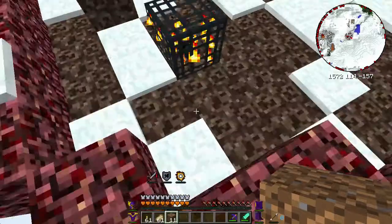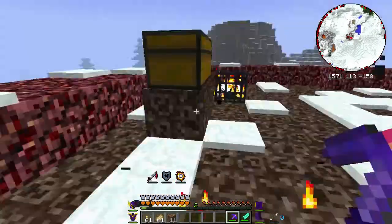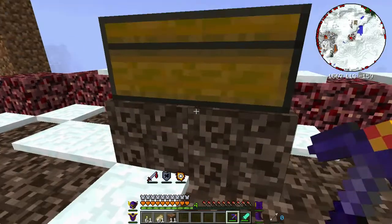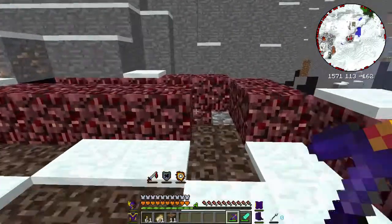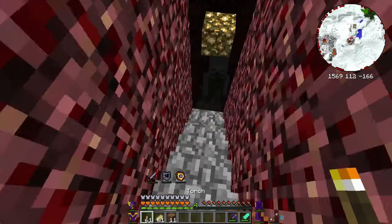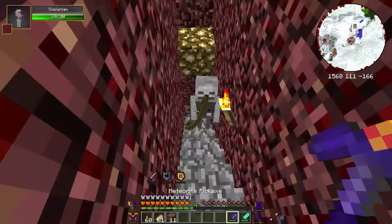Another thing is that it's not uncommon to find soul sand as the surface of some of these — not always, but sometimes. Similar to the ruined towers, there's no real need to quickly loot everything since the battle towers do not have a golem, so you don't have to worry about the thing blowing up on you.